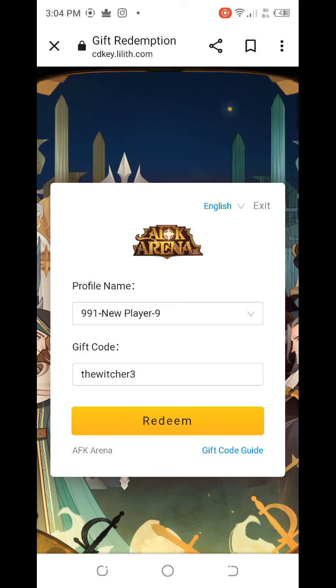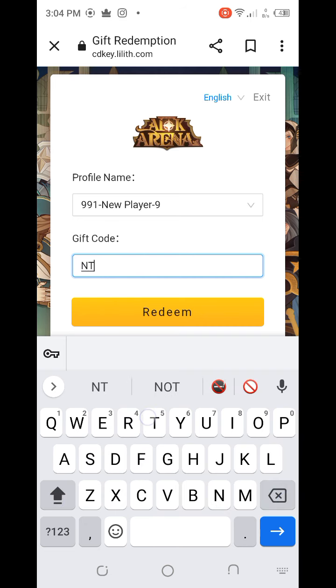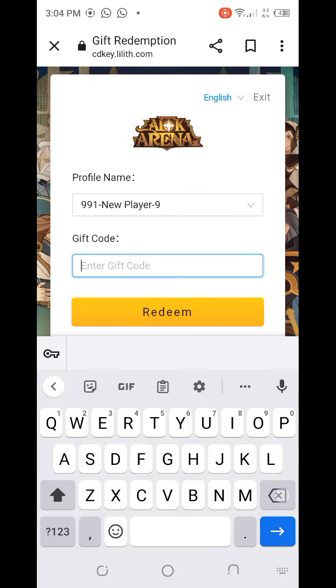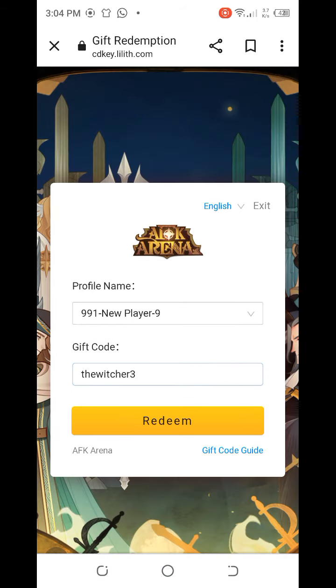Now it's time to enter the second code, which is NTBDNTBDC2J2J4YJ. After entering the code, press the redeem button — however, this code is expired. At this time, only one code is working, which is THEWITCHER3. Enter it and press the redeem button.